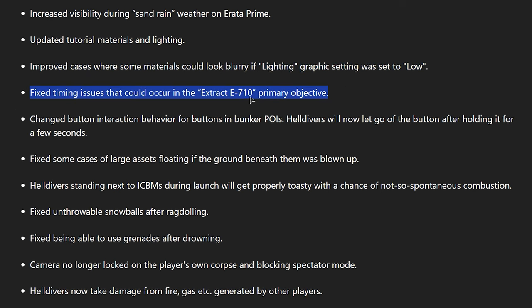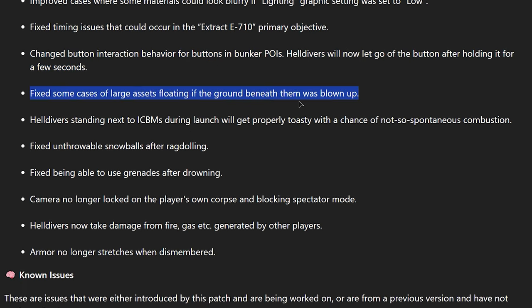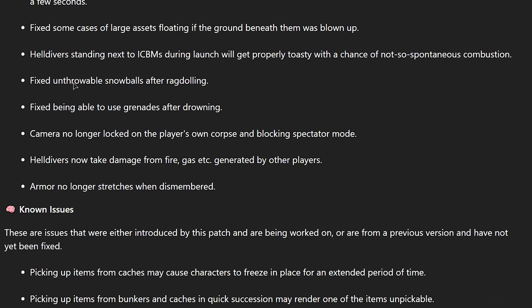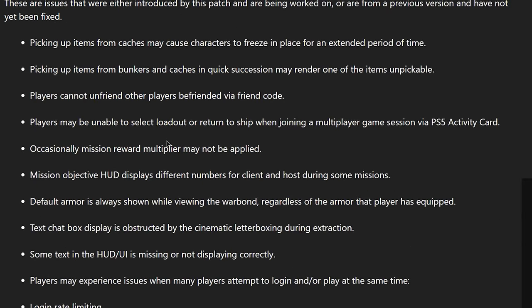Improved tutorials — cool, that's a win. Extract E710 — I don't think I've encountered that one. Helldivers now take damage from fire — I did notice I was burning from my friend's napalm strike but was not taking damage. Now I will actually burn and we'll have to be careful with our flamethrowers. Armor no longer stretches when dismembered — that's sad. I thought this bug was so funny, all my friends did too. I wish we'd had a little more time with it — I'll miss stretchy arms.